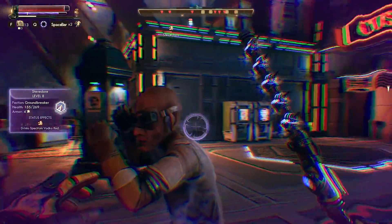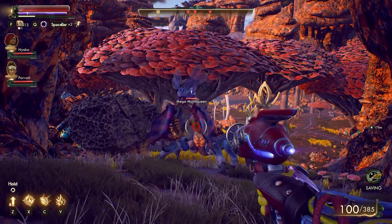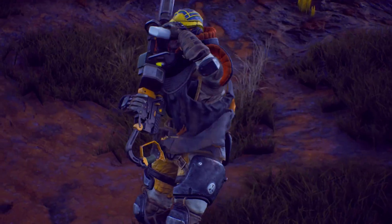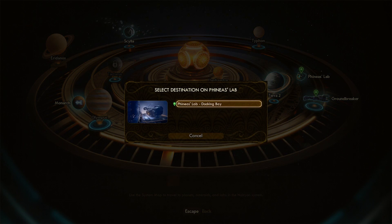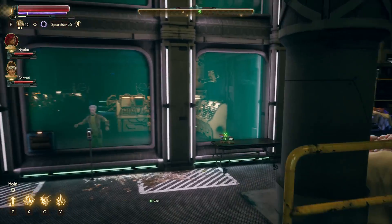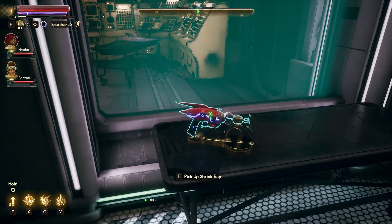The other extremely easy science weapon to get is the Shrink Ray. Prior to the launch of the game, the Shrink Ray has without a doubt been shown the most often. In the game, in order to get it, all you have to do is actually fly over to Phineas' ship, which you can do pretty much right away. If you run up, it's literally just sitting there on a table — you can pick it up and Phineas will tell you about it.